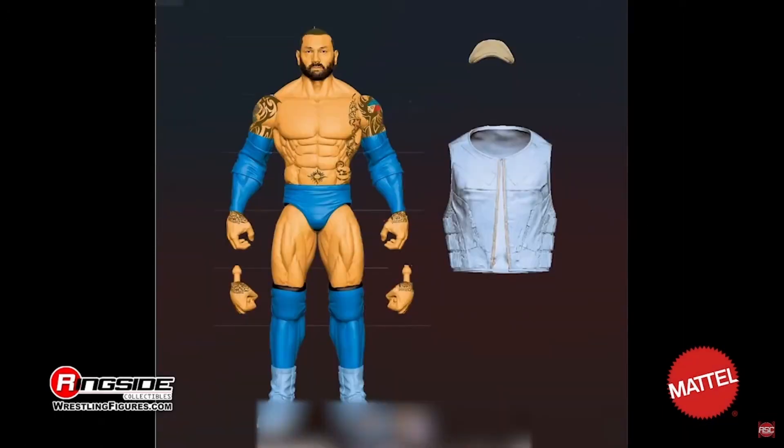Next up we had a Blue Batista. This is a bit of a weird one. This was one of the first Elites I've ever owned, the Blue Batista, so it's kind of weird seeing it remade. But it's kind of cool to see it remade — it has all the nice new details that these modern figures have: the True FX, the double jointed elbows, all that stuff, and swappable hands of course. So I'm not too disappointed by this. It's just an odd choice. I'm excited to have it — a nice modern day Batista.